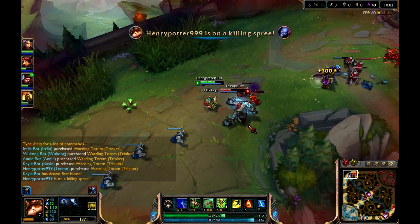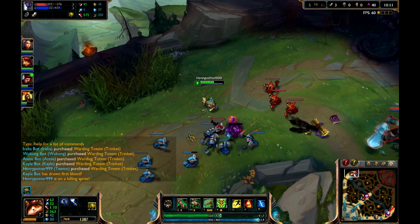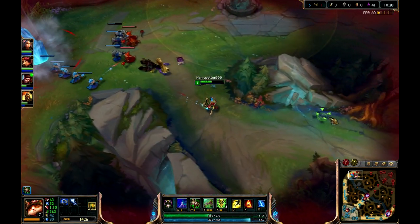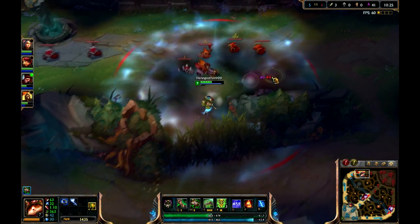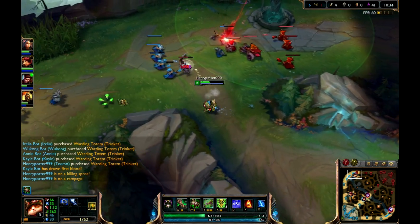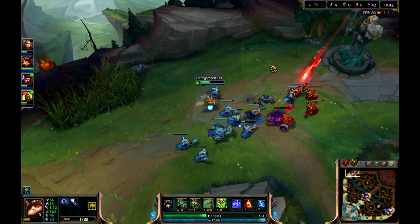I am going to kill him — I'll use my Flash ability, which teleports you. And I got him. As you can see, this game has a kill system similar to other games, such as dominating someone, going on a rampage, a killing spree, and so forth.